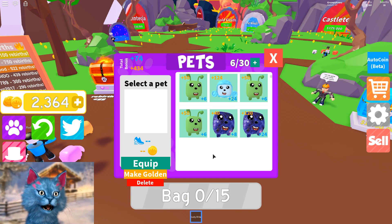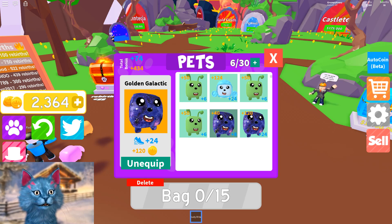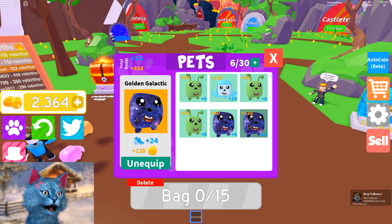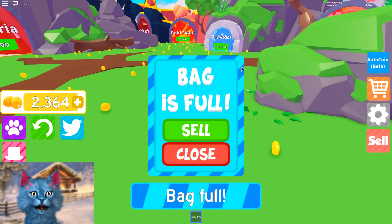And I do have like these crazy pets. And I did listen to you guys - a lot of people told me to make my galactic pet into a gold pet, which I completely forgot that you could do that. So gold is like shiny, you can make it more powerful. And yeah, it's literally insanely powerful. So thank you guys for that suggestion, because I completely forgot that you could actually do that.